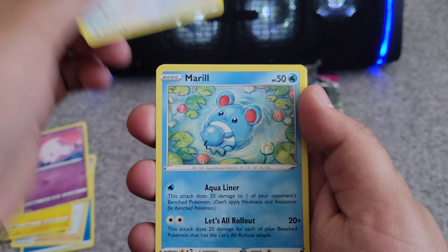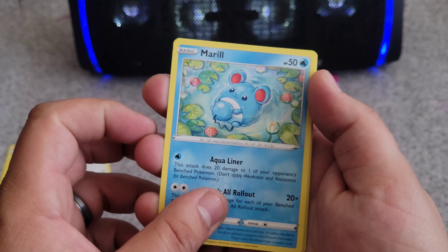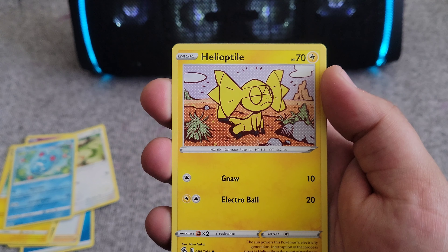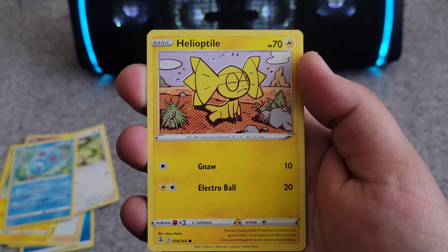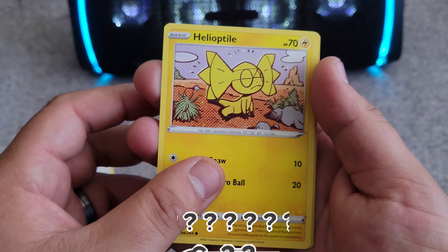Meowth, that's right. Mienfoo — haven't gotten Mienfoo yet, loving it. Helioptile — that's a new one as well. I'm not too sure about the artwork, but hey, it's another card, let's add it.